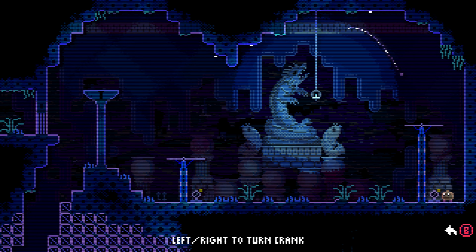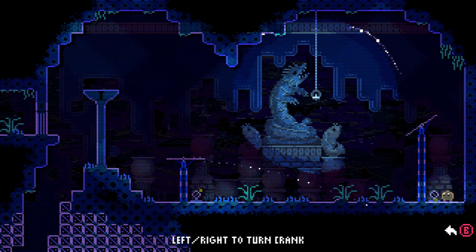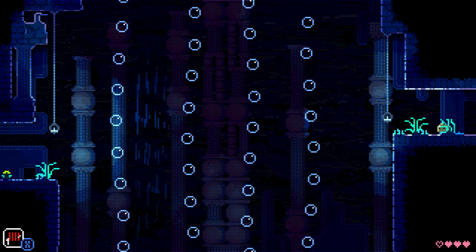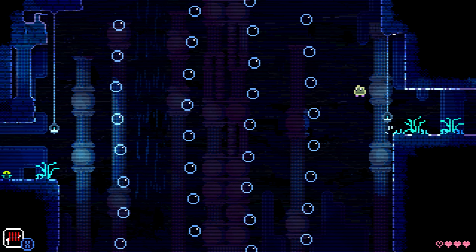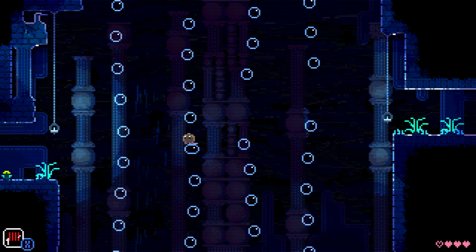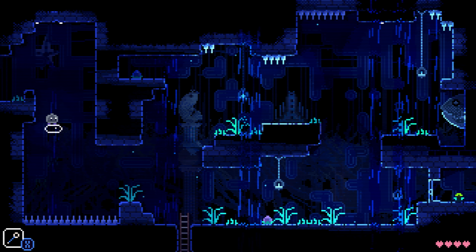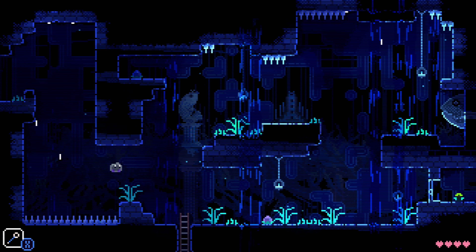Designing Animal Well is a layered experience. The base layer is something the average person can play through and enjoy to completion. But then there's a second layer — which, for most games, you would consider this part 100%ing the game. There are lots of hidden items in nooks and crannies throughout the world. They're not obvious, and you might need some help to find these.